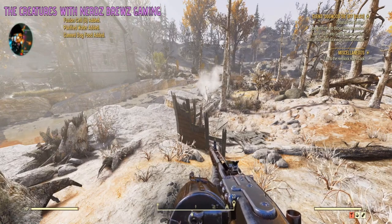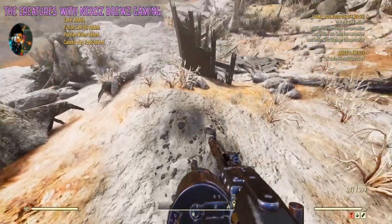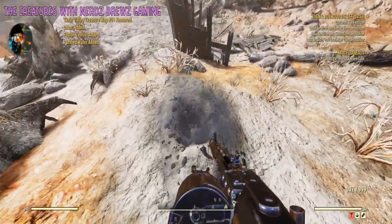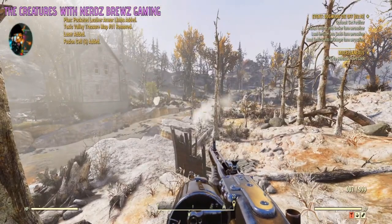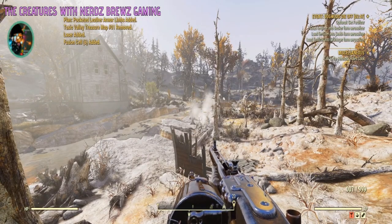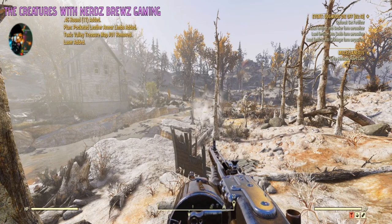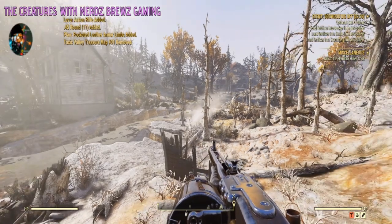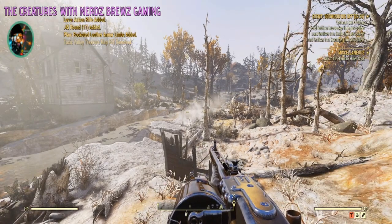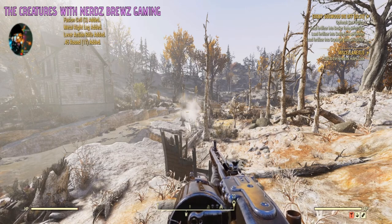Okay, they need to update that one. Okay, treasure map removed. Pocket leather. Got some more limbs. Nice. A rifle. Good treasure in this one. Got a metal leg — looks like we should sell this one. Let's take this one.